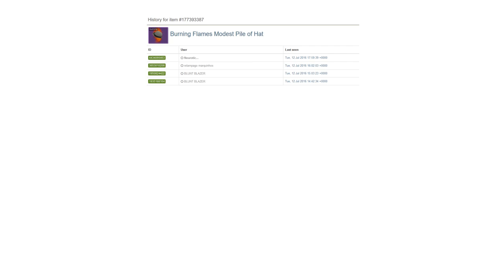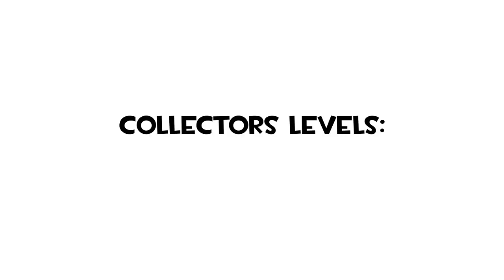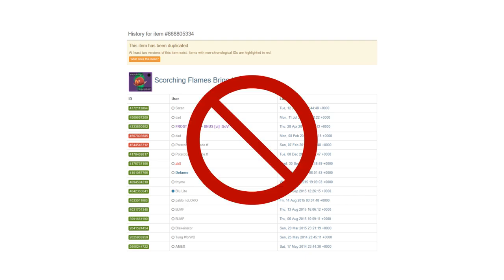Let's say there are two identical unusuals for the exact same price. One has a short history and the other has a very long history — obviously the shorter history is better. The level of the hat might also make it more sellable if it's a special collector's level like 1, 42, 69, 99, or 100. The level won't change the price, but a seller might highlight it in their advertisement. Finally, cleanliness affects value: duped unusuals are much less desirable than clean ones. Most people care about this, so it's often best to avoid duped unusuals.